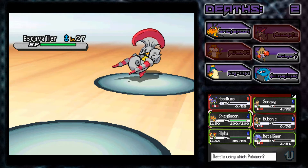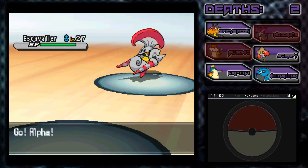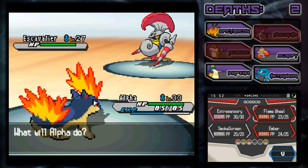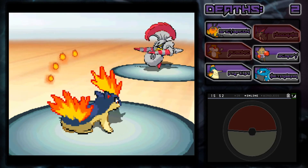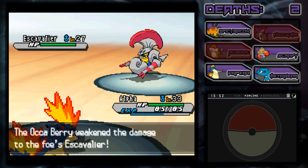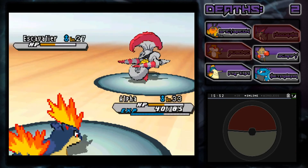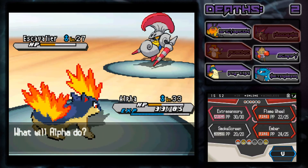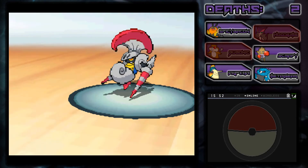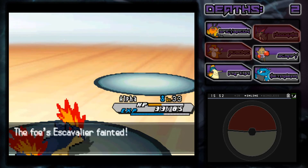All right, no worries guys, we can get through this. We're going to switch out to Alpha. Yeah, we lost two Pokemon - that's pretty sad. But whatever, we're going to do a Flame Wheel. He's going to have an Occa Berry which weakens Fire-type moves. Drill Run - super effective! This guy is such a tank. I really do not like Berg anymore - he's so freaking difficult. I don't like this guy at all.